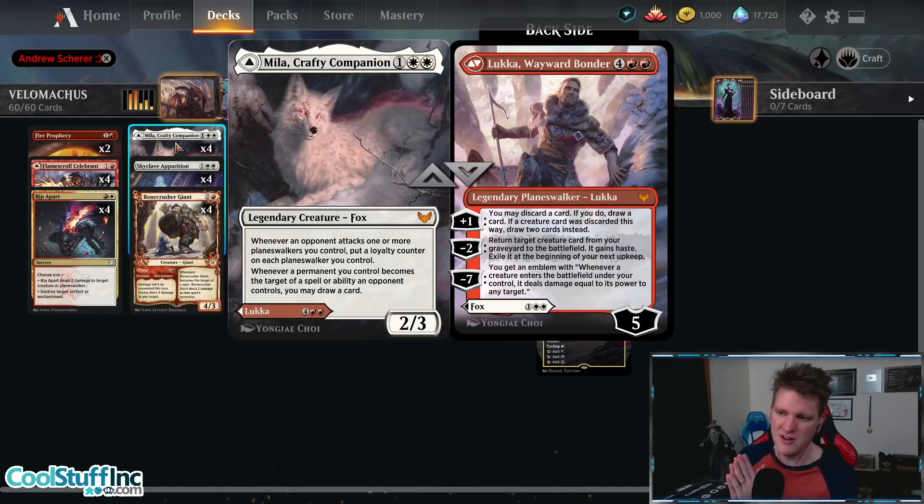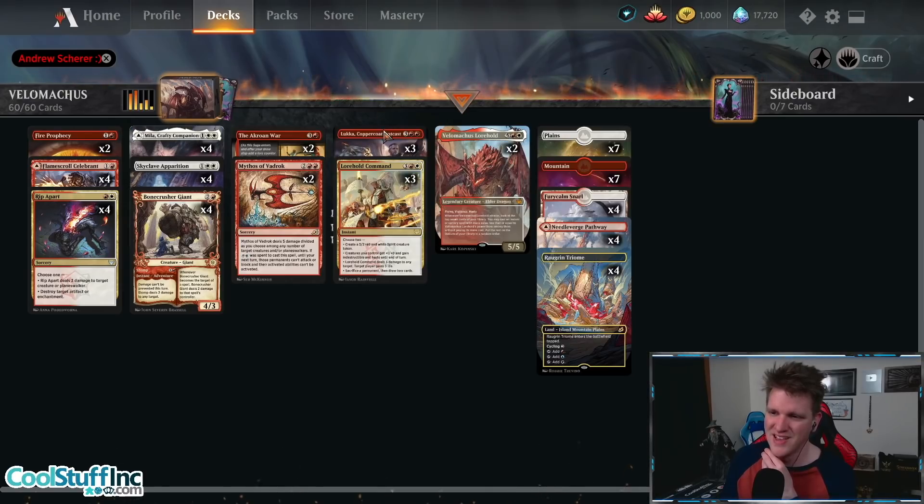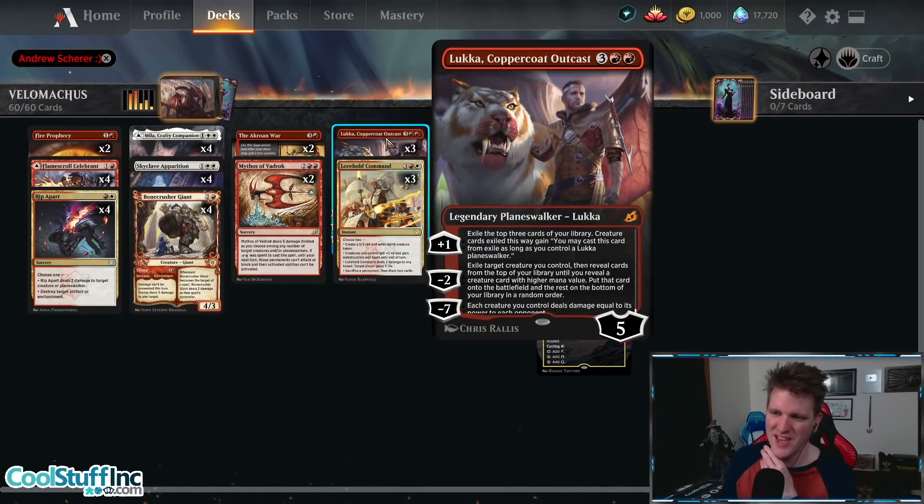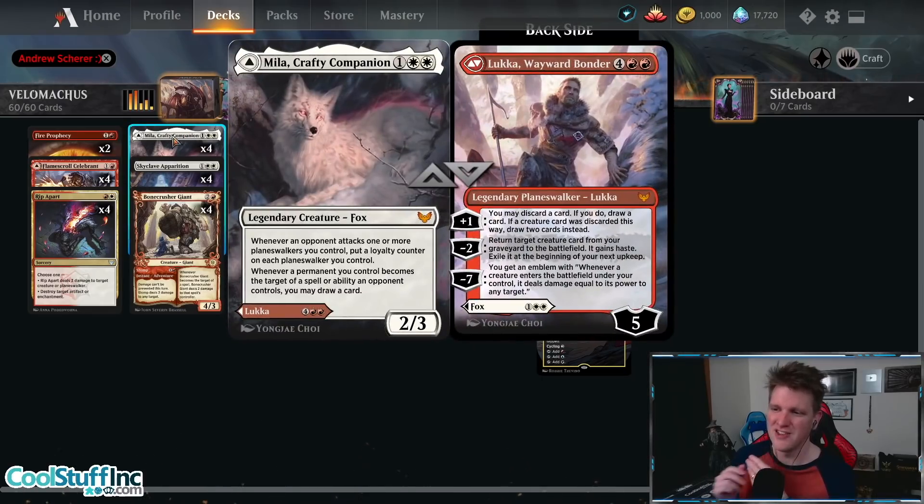Mila, Crafty Companion is a 4-of here. Excited to play with this card more. Whenever any permanent you control gets targeted, you get to draw a card — and it protects your Luka. The backside, Luka Wayward Bonderer, is very flavorful — whenever they attack the Luka, it gets a loyalty counter. The plus 1 is okay, but really it's the minus 2, returning a creature card to the battlefield. Sometimes they kill our Velimachus Lorehold — Tragic Heartless Act will do that — but we can bring it back and try again.